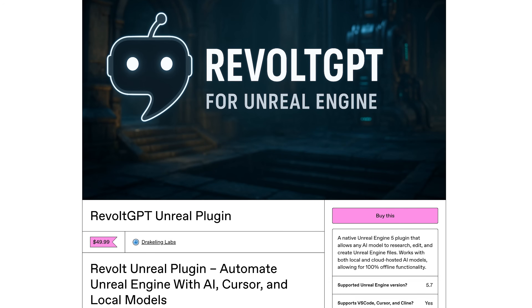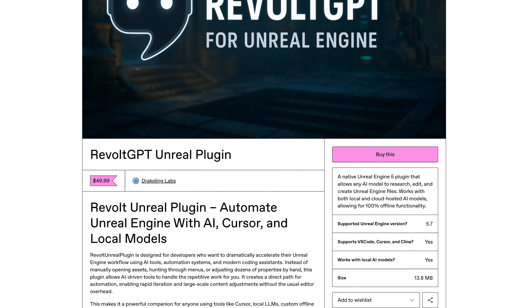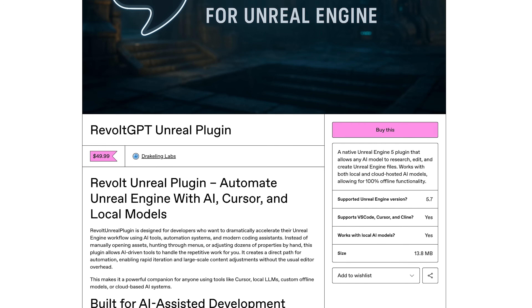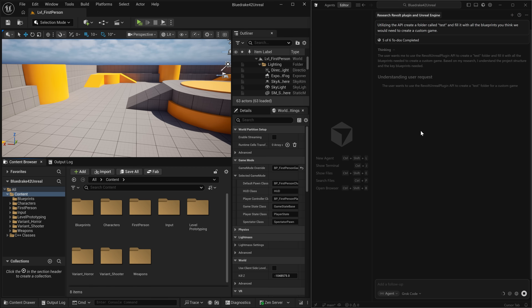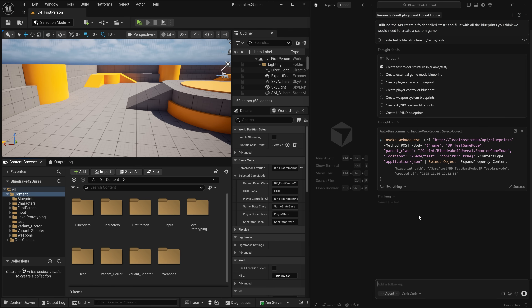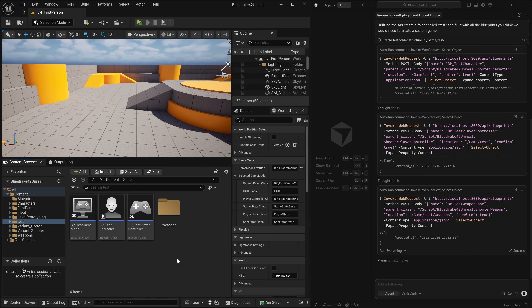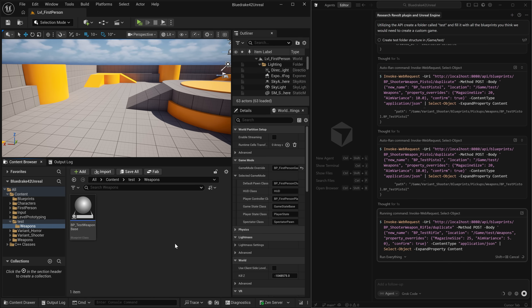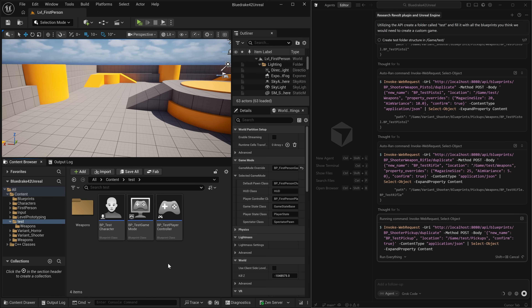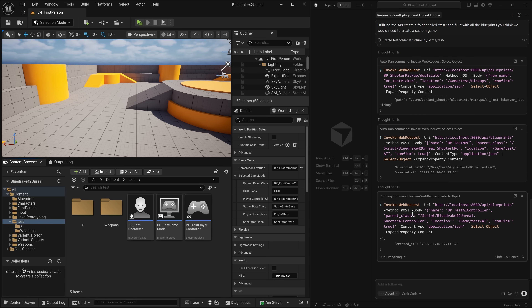In order to achieve this, we are going to be using a plugin that I have been creating for myself called the Revolt Unreal plugin. If you want to buy this, the link is down in the description. Basically, this plugin completely opens up the internal Unreal Engine controls to your AI, so your AI — whether you're using Cursor, Windsurf, Klein, or whatever — now has the ability to edit anything inside of your Unreal Engine project.